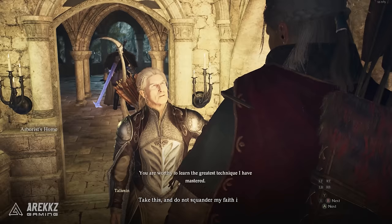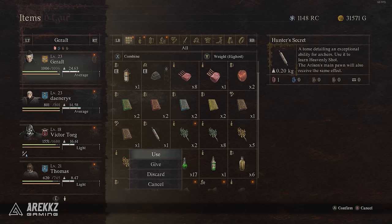Return then to the Sacred Arbor, rest a day at the inn and speak with Talisin, the elven leader, to receive the Heavenly Shot Meister's Teaching Scroll.